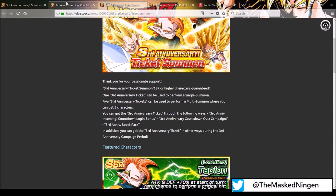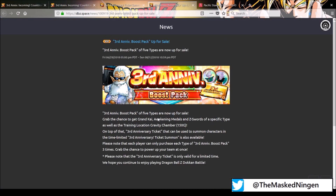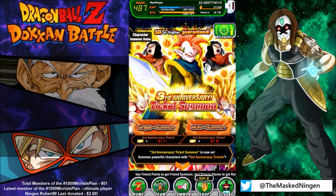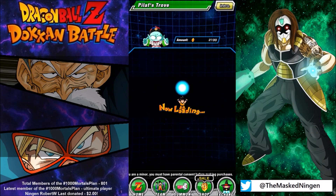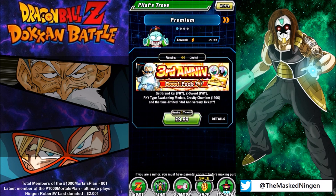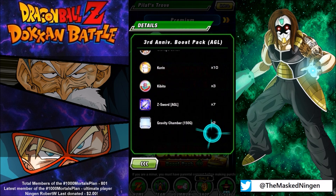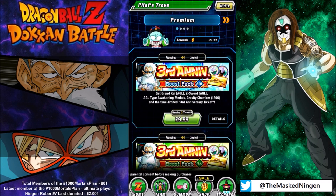The other thing I did mention is the Pilaf Trove has been updated — the third anniversary boost pack, five types. Let's go into the store to see what you actually get for these. It's ten dollars, there's one for each type, you can buy them three times each. You get three tickets, a Grand Kai of that particular color, and then a bunch of awakening medals and a few swords for that item as well.